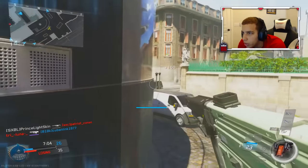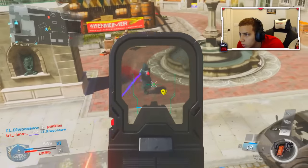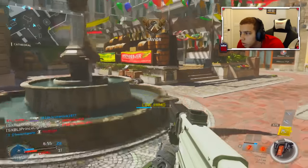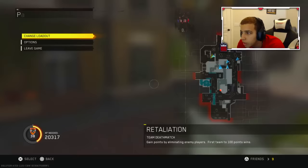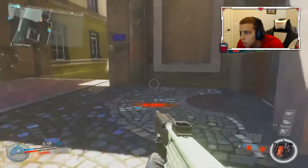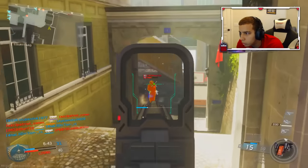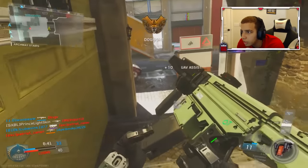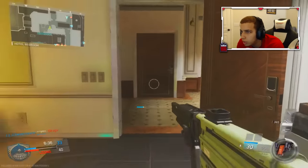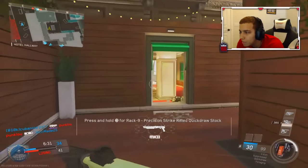Let's go ahead and rock this X man. This is with a suppressor - it kind of sounds different. Look at this man, low recoil. Runs out of ammo quick though, most definitely. I have scavenger on this thing too. It still low key runs low on ammo, like for real for real. It still runs super low on ammo, which kind of sucks.